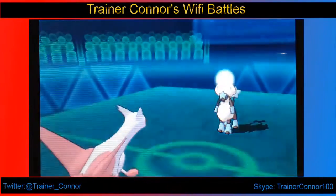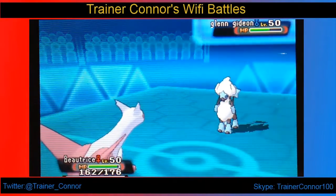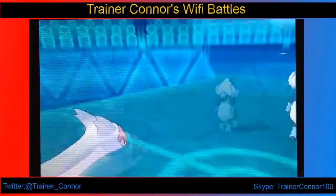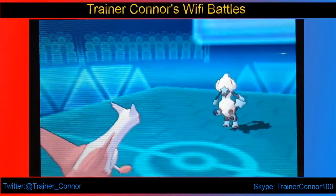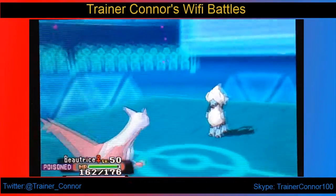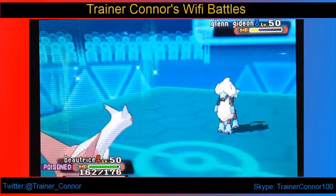Protect is going to be annoying, but I wanted to force her to switch out, which is why I went for Thunder Wave. But if she went for Facade that turn, I would be giving her an attack boost, which is not cool. So I go for Dragon Pulse and do a really good chunk of damage, which is perfect.